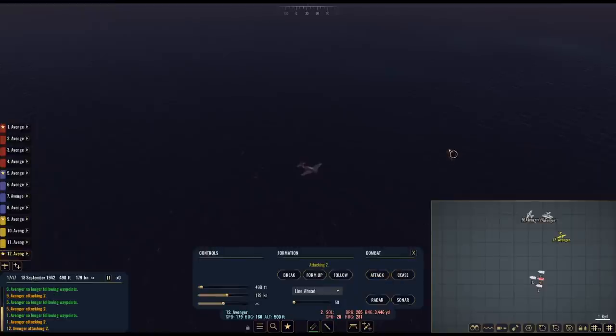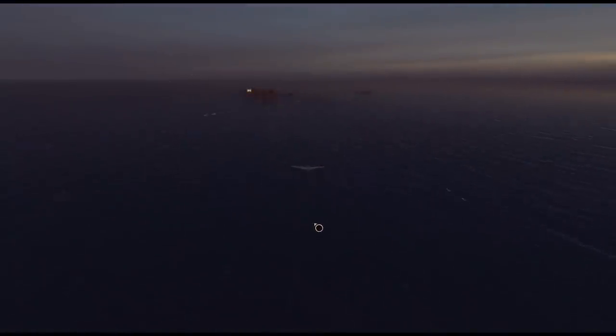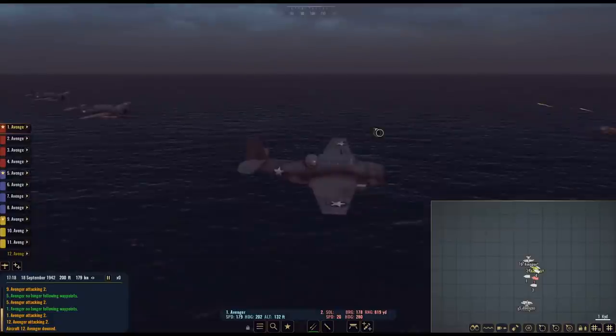This one guy is going in on his own. I could just ram the Yamato with Avengers, but that doesn't feel as satisfying. The one good thing is he may eat flak that other aircraft would have taken on their way in. The bad thing is he may cause the enemy ship to change formation before the rest of my guys are in place. He didn't even get his torpedo off. Other aircraft are coming in — he ate a bunch of fire and let these guys in. They're already on top of the Yamato.